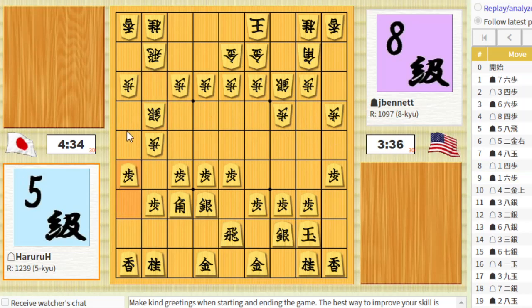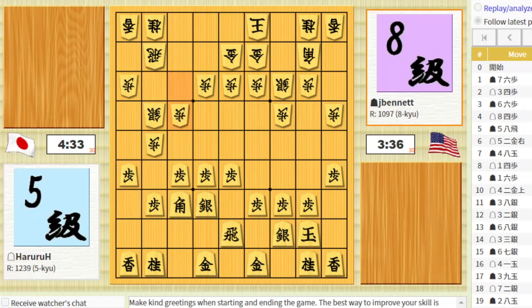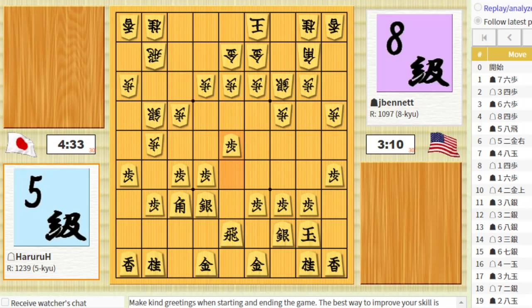I'll go ahead and push the lance pawn once to keep his silver out of that square. Now the bishop on this diagonal would hit his rook. Sometimes that's useful. I push this pawn and move my bishop here. I'm going to continue with my rook pawn — the pawn in front of my rook, the central pawn.